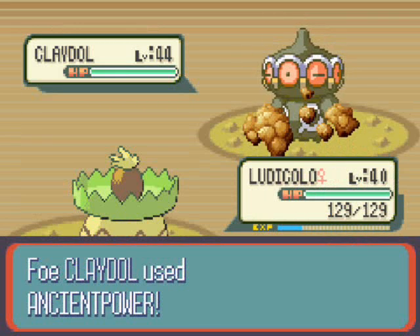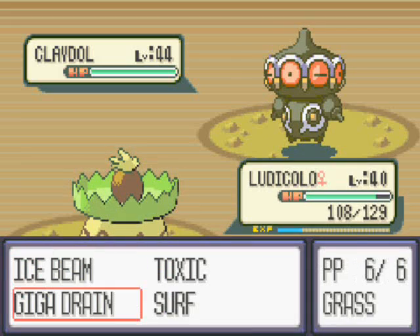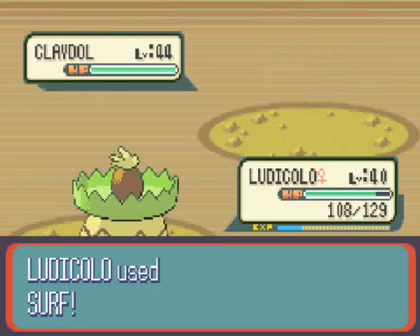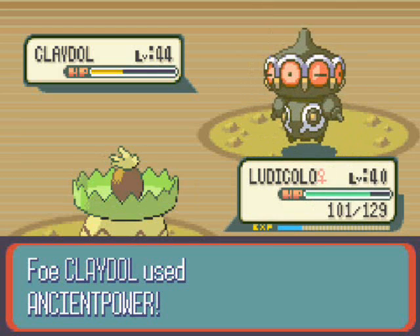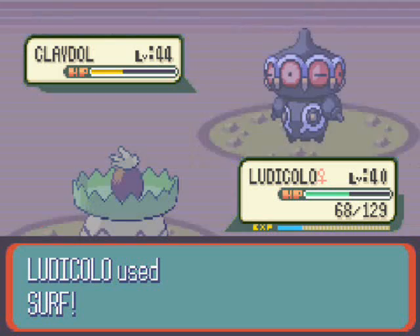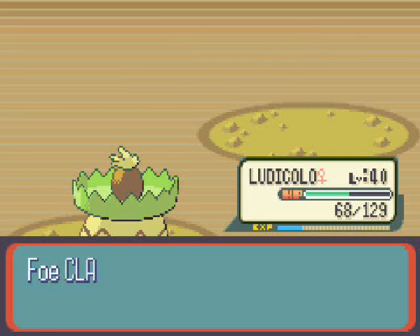It's the evolved form of Baltoy, a Pokemon I don't think you've seen in this Let's Play. Claydol kicks off with a move called Ancient Power, a rock type move with 60 base power. However, it has a 10% chance to raise your attack, defense, special attack, special defense and speed. If you're feeling lucky, it's an excellent move — like using five boosting moves in one. It's terrific if it was just a little bit more powerful or the chances of raising your stats were a little bit more.